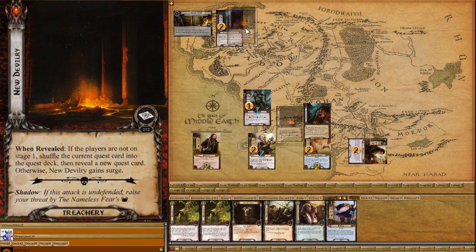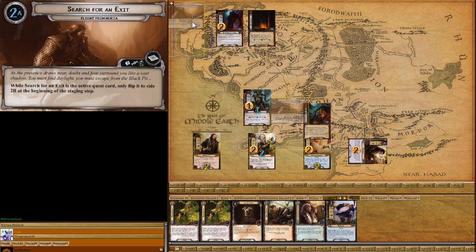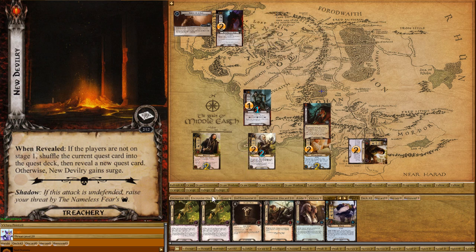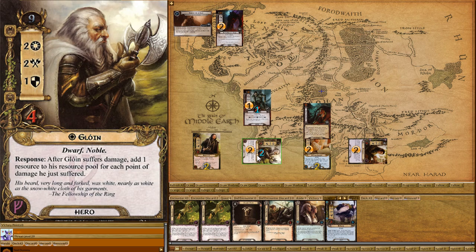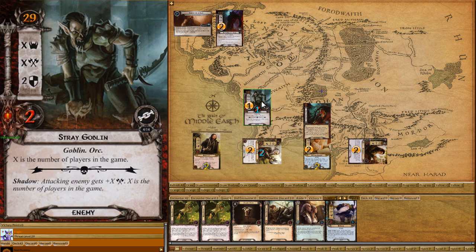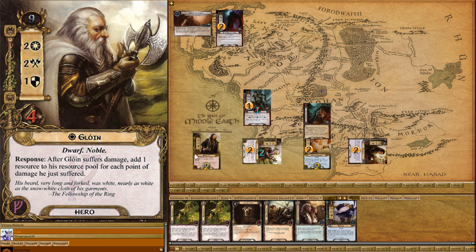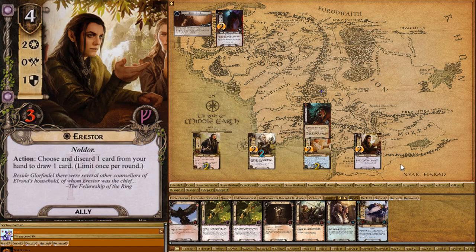Draw an encounter. This one says, if the players are not on stage one — which we're not for the rest of the game — shuffle the current quest card back into the quest deck. Then reveal the new quest card, so we're already getting a little bit lost. This gets discarded. Questing for two — there's two in the staging area so nothing happens. I'm then defending with Gloin. Shadow card has no effect. He's attacking for one, defending at one, no damage. We attack with Boromir and he's killed.